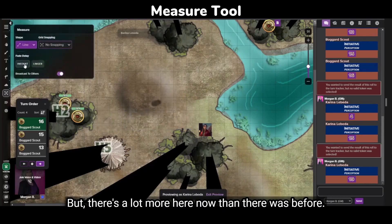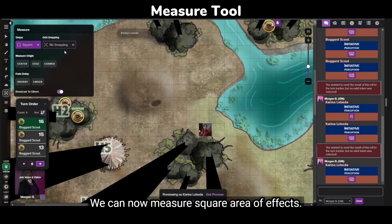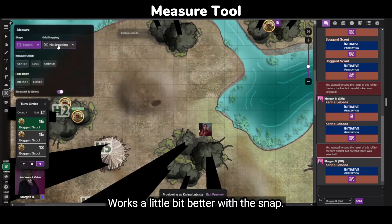We can more cleanly specify whether we're snapping to a corner or snapping to the center or going completely freestyle. But there's a lot more here now than there was before. We can now measure square area of effects, which works a little bit better with snap.